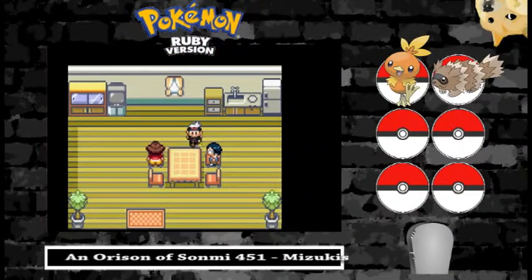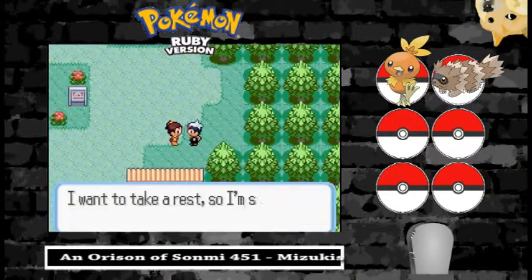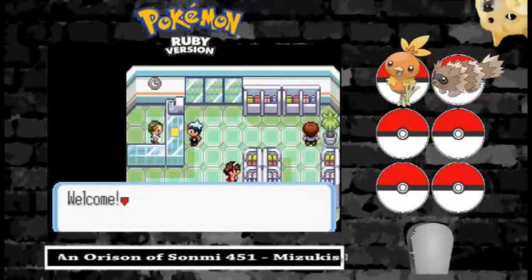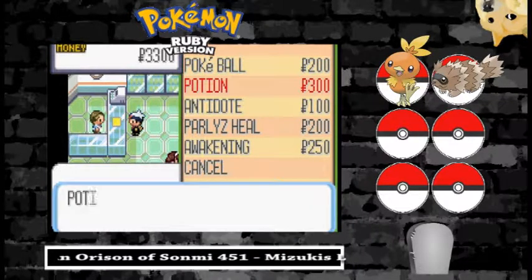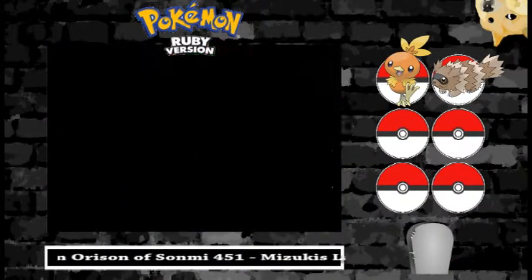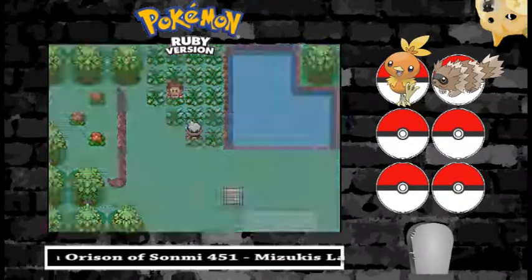Let's take a look at these houses, grab a couple potions, and head on over to the next route to get ourselves our third Pokemon. Hopefully it's not a Zigzagoon, because that means I can't use it. All right, let's capture Pokemon number three — y'all ready for this?